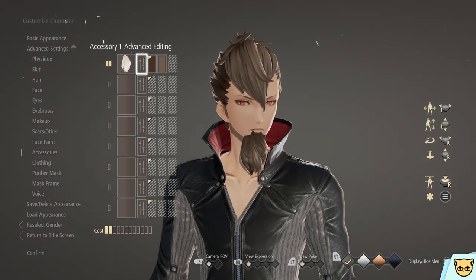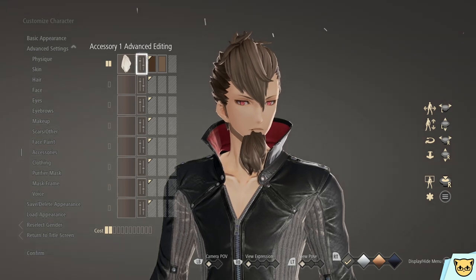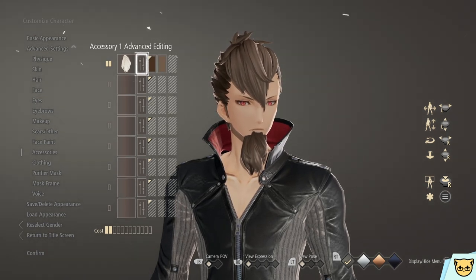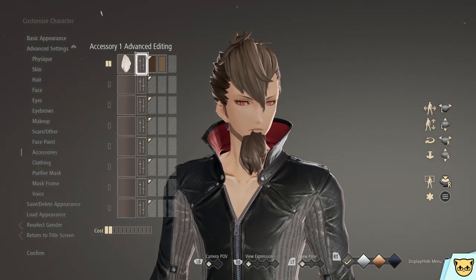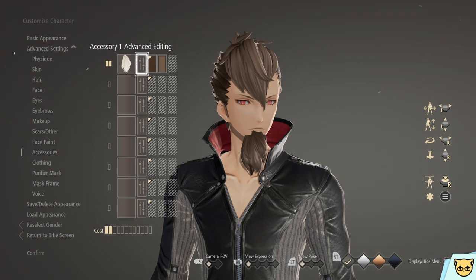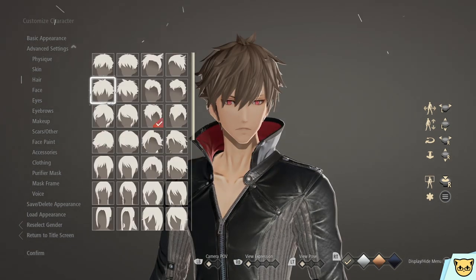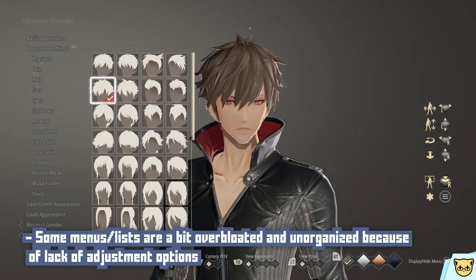This is especially frustrating because maybe you like the eyes on one face type but not the mouth or head shape — you can't pick and choose facial features; what the game gives you is what you're stuck with. This also means no facial hair options at all. Although you can manually add hair with extensions in the accessory section, that eats into your accessory budget, meaning there are fewer things you can put on your character if you want a beard.